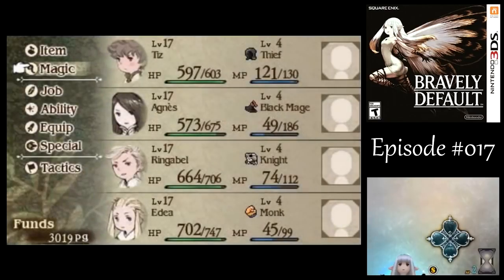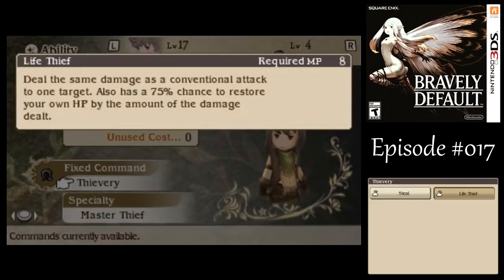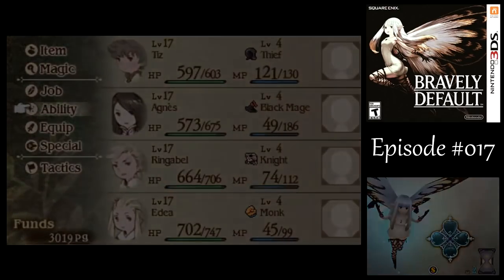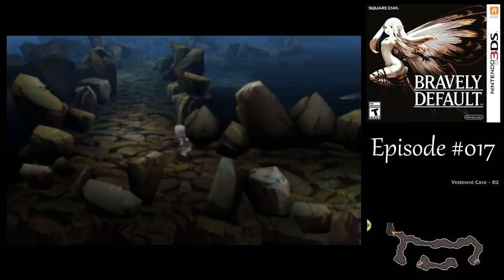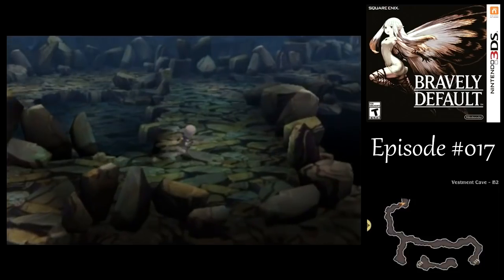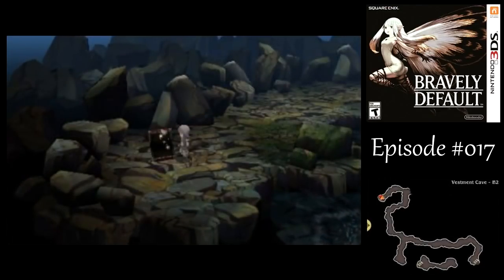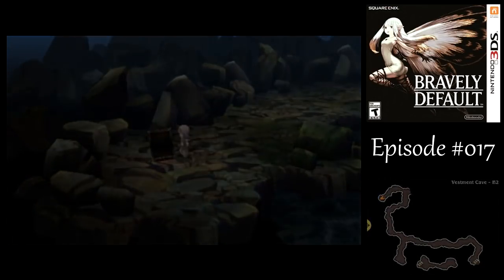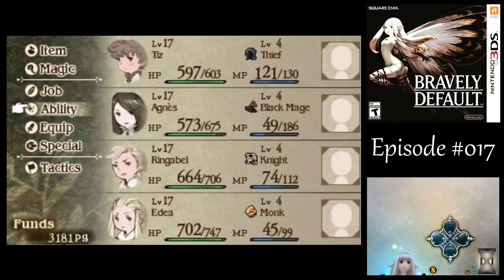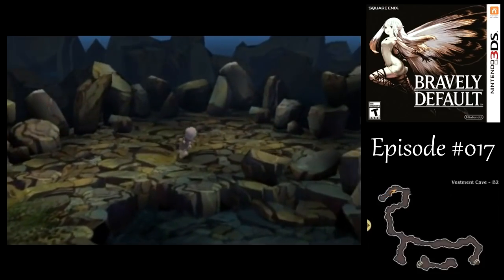After that battle, we gained a job level for Tiz. He learned Life Thief, which is basically just an HP draining attack at normal damage, but it is really, really good - especially for boss fights, and especially if he's the one who's actually getting hit because he doesn't have the defense. Hey, an Aether - I might actually need to use one of those. Anya's getting a little light on MP and she's going to need it. We'll worry about that when we get to it.